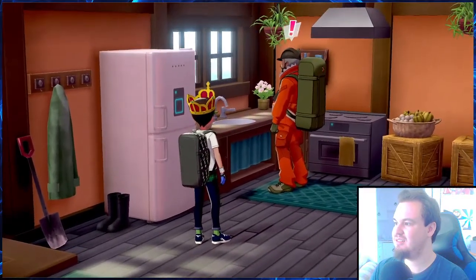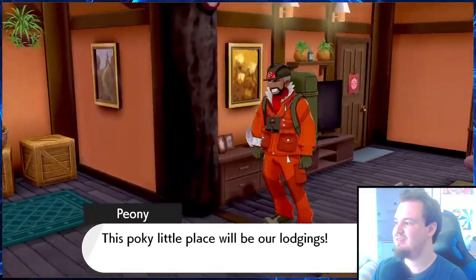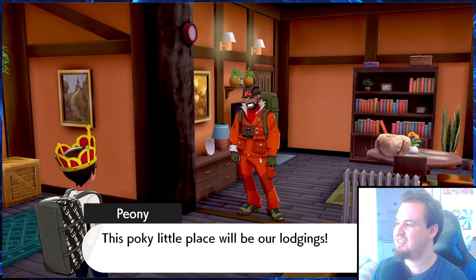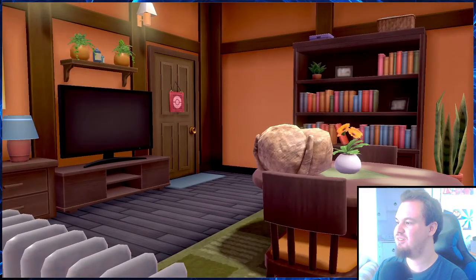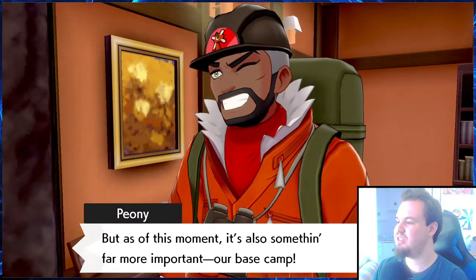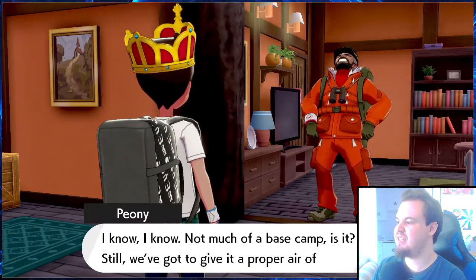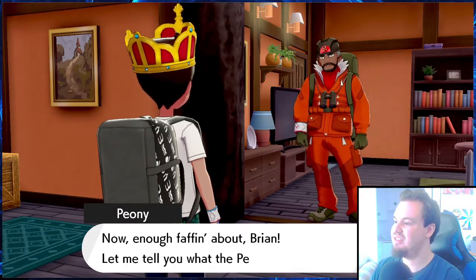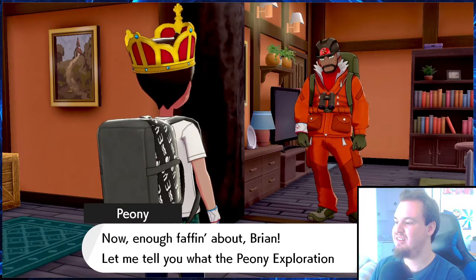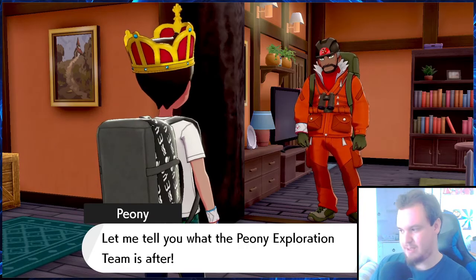Anyways, let's go to Peony's house. Aha, there you are! 'This pokey little place will be our lodgings.' Is that supposed to be my clothes? 'But as of this moment it's also something far more important — our base camp. I know, not much of a base camp is it. Still, we got to give it a proper air of importance. Now enough faffing about Brian, let me tell you what the Peony Exploration Team is after — or PET.'